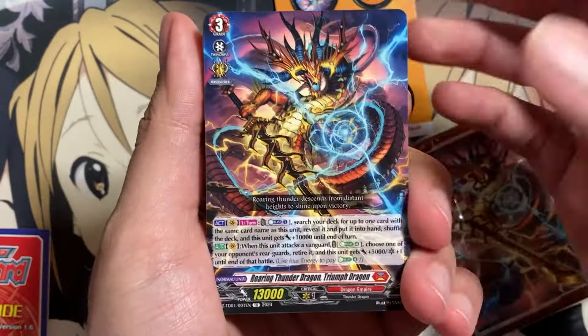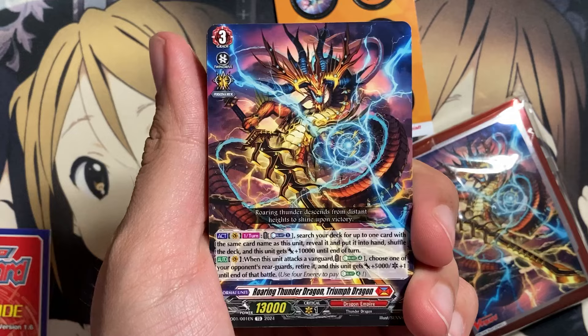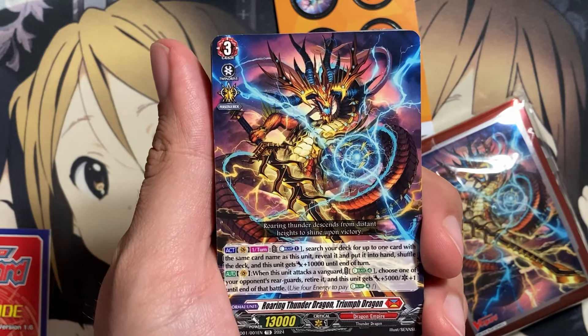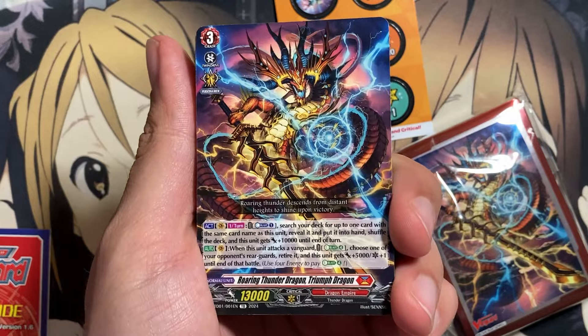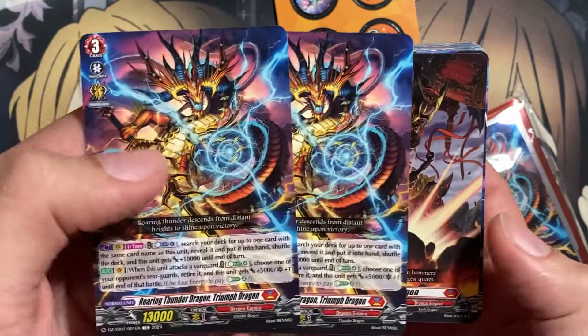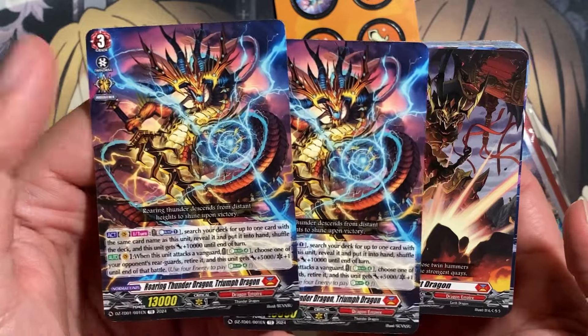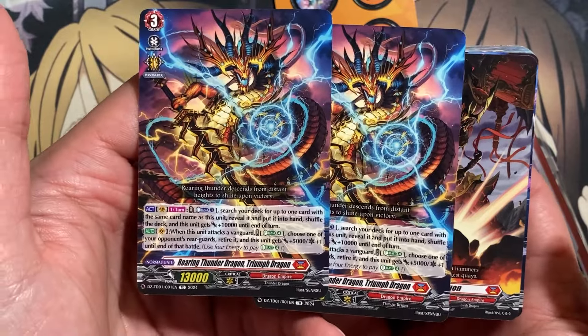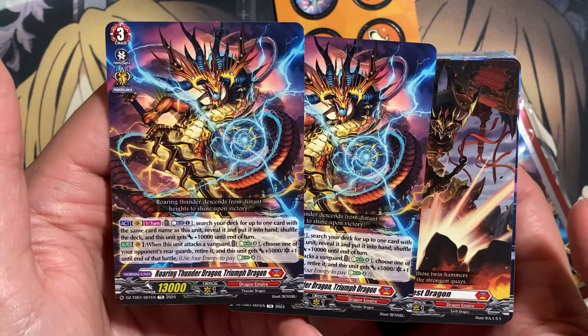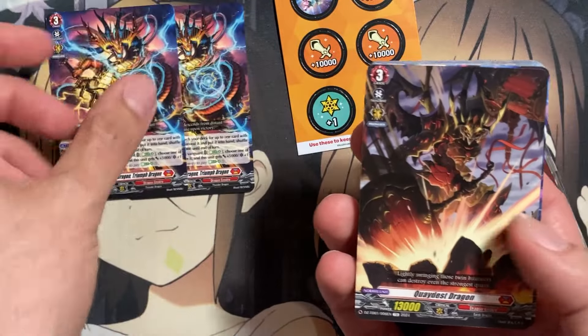Starting off with the Dragon Empire, we have Roaring Thunder Dragon, Triumph Dragon. They all have Counter Blast One once per turn to search your deck for up to one card with the same name as this unit, so you can consistently Persona Ride. We have what looks to be the two normal copies here. It also has the Energy Blast Four ability: choose one of your opponent's rear guards, retire it, and this unit gets plus 5,000 and critical plus one — pretty simplistic card abilities.